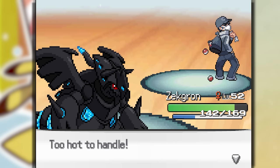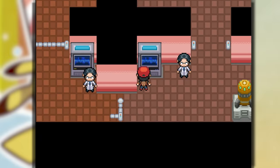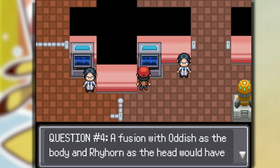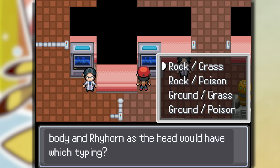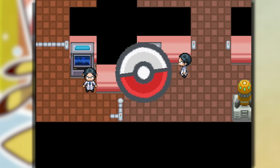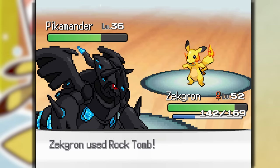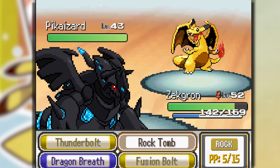I know that Rock is the answer, but that definitely wasn't on there. Question four: a fusion with Oddish as the body and Rhyhorn as the head would have which typing? I guessed Ground and Grass, but it's a Rock type. He has a Pikazard though, which looks so cursed.